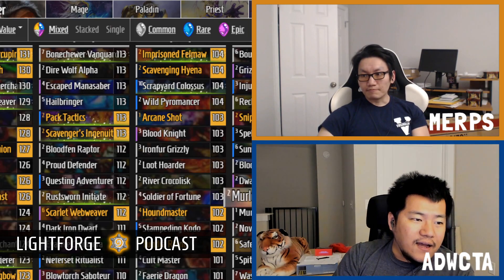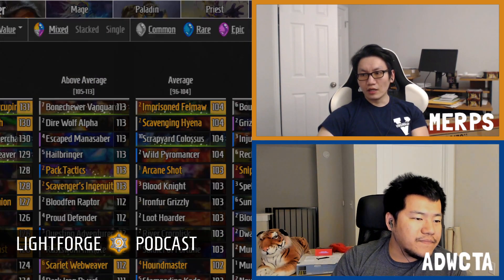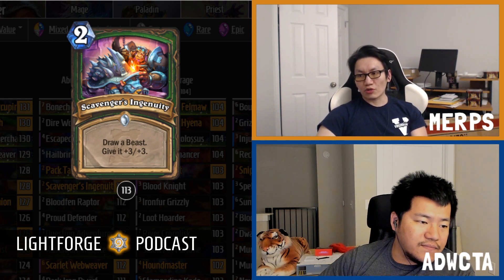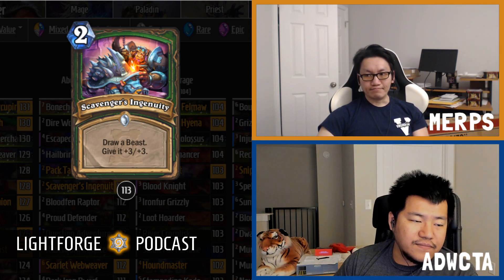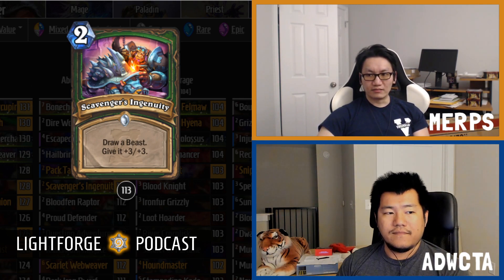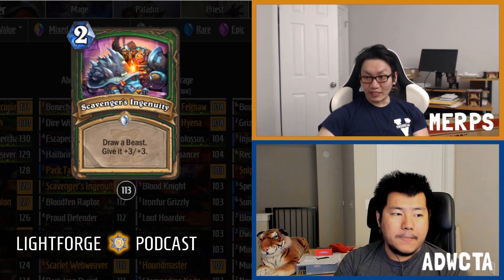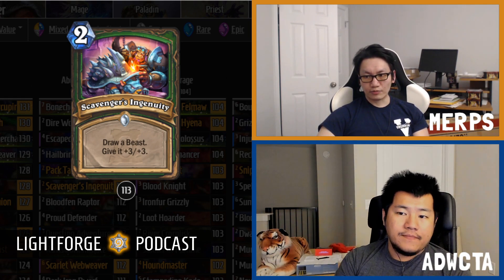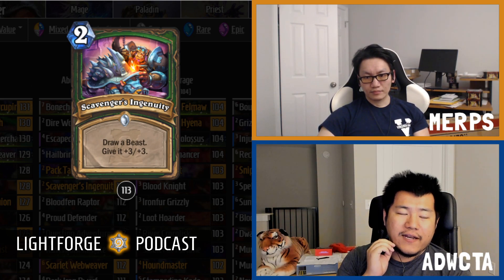We also have Scavenger's Ingenuity, a common two-mana spell: draw a beast and give it +3/+3. It scores 113 — around Dark Iron Dwarf or Raptor level. It's just a little slow, but you get your mana's worth: essentially one mana to draw a card plus one mana for +3/+3. If you draw something like Augmented Porcupine the buff becomes even more impactful.